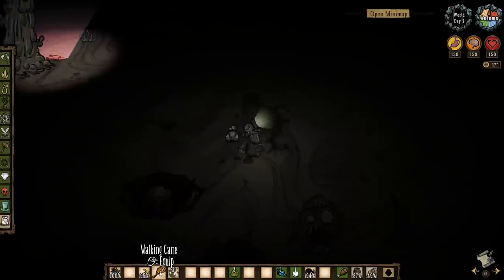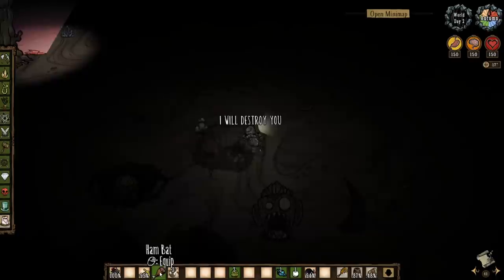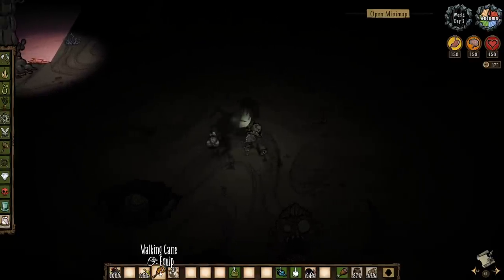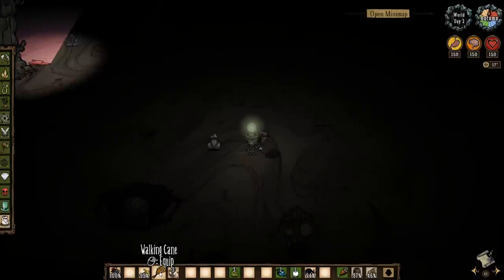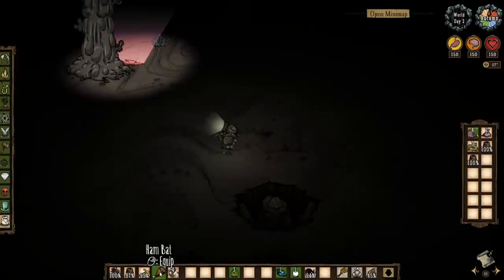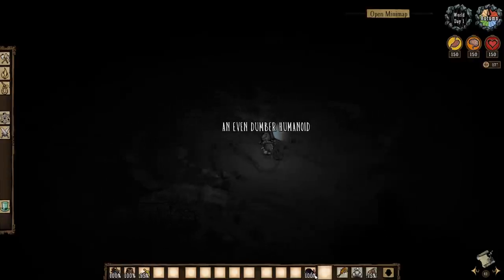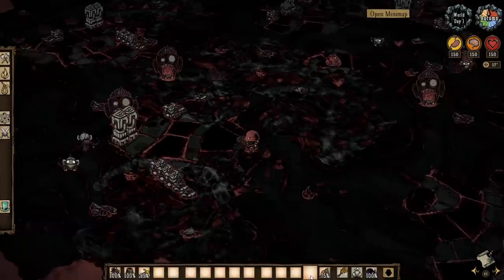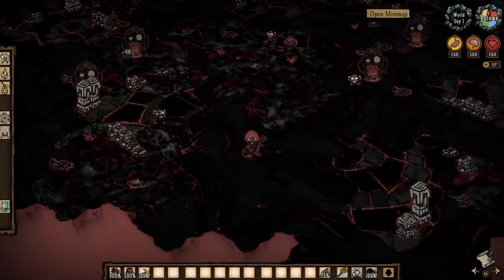Be sure to pack some armor as well and be wary of which slot you're bringing. If you're going to be using your head slot for light then taking a football helmet might not be the best option and something like a log suit might be preferable. As is the case with caves, having a source of food, sanity, and HP is greatly recommended for the ruins as well, and as you enter into the wilds and the village biomes which lead into the ruins you'll quickly see that it is a hundred percent justified.